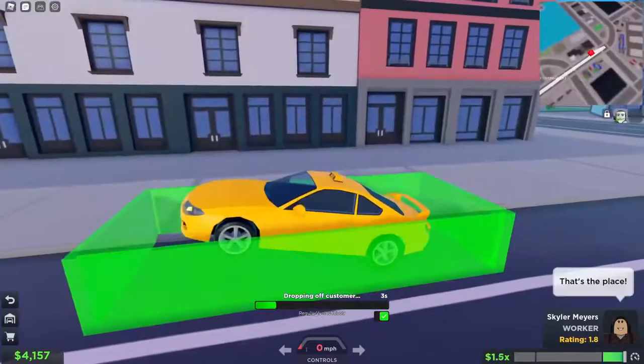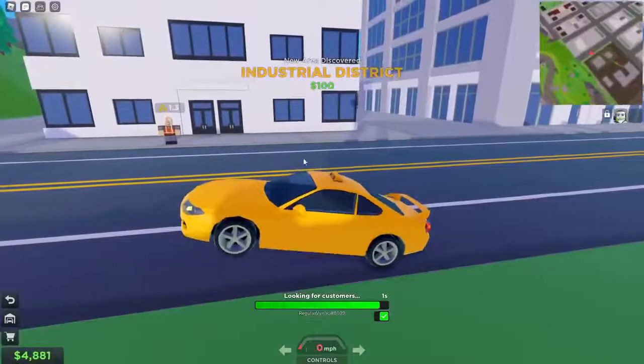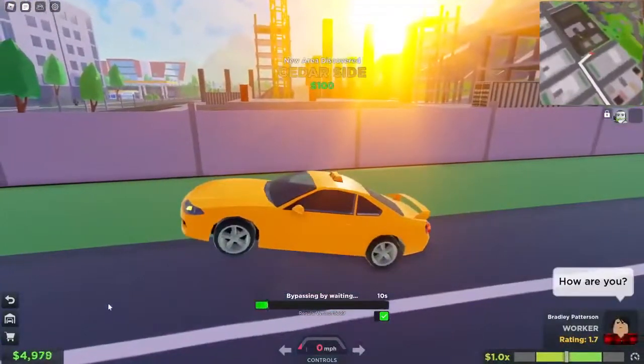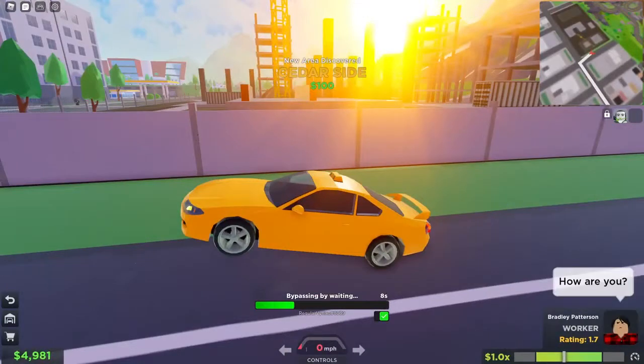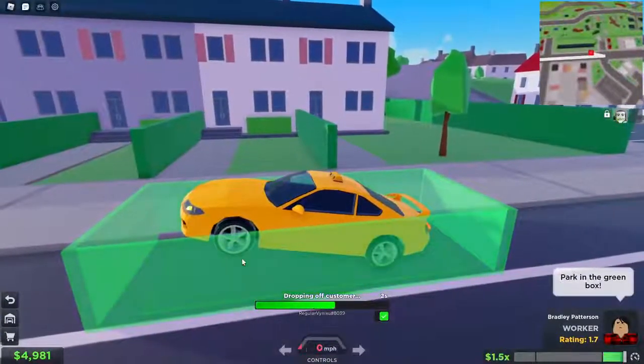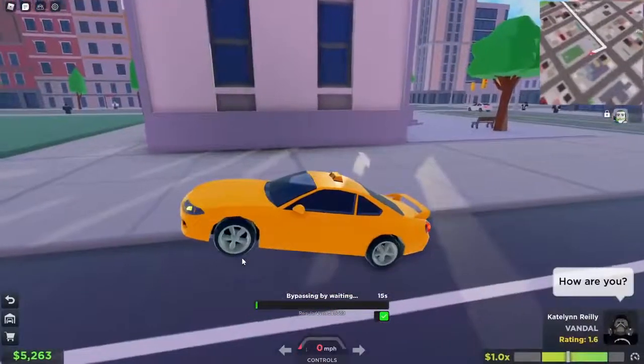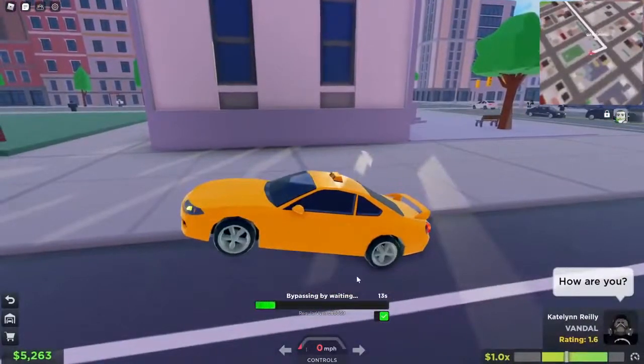Boom, so we're just about to be done with this order. Here we are — done. $100 for the new area discovered. We nearly have 5,000 bucks. We're actually just waiting 10 seconds to bypass the stuff as well. Here we are — 2 seconds, 1 second, literally done. Boom, dropping off customer. Simple — there we go, $5,000 cash.